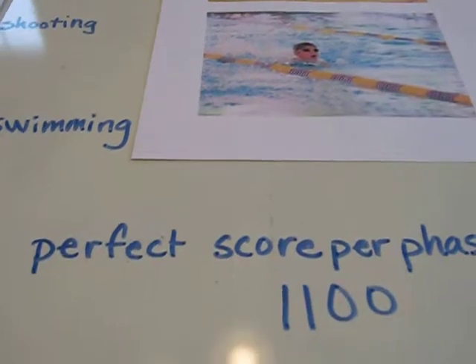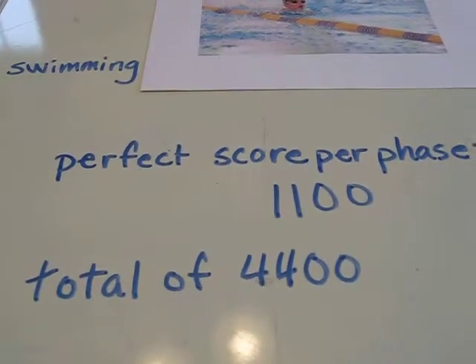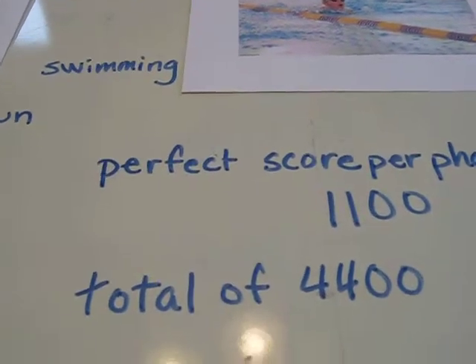Each phase has a perfect score of 1100, which means a total of 4400 for the whole competition, and you want a high score, so the highest score wins.